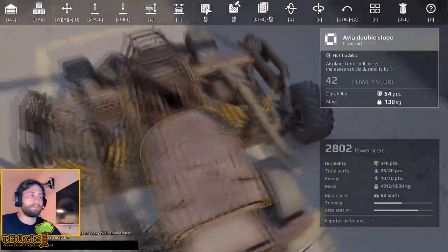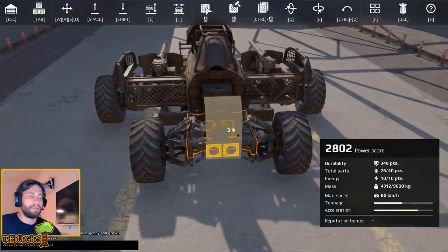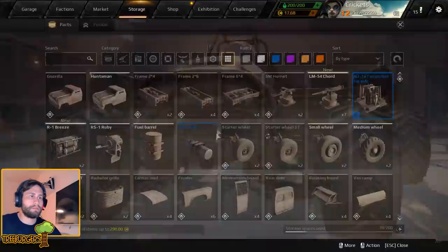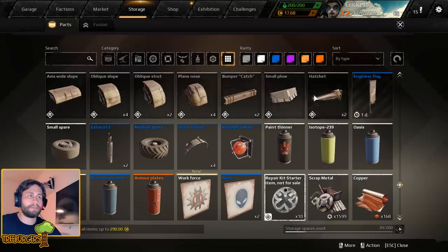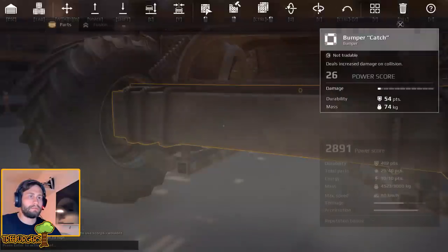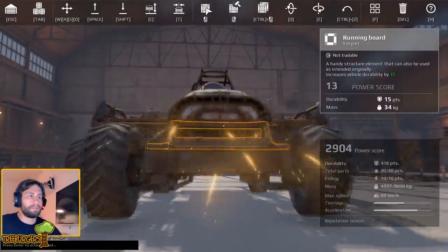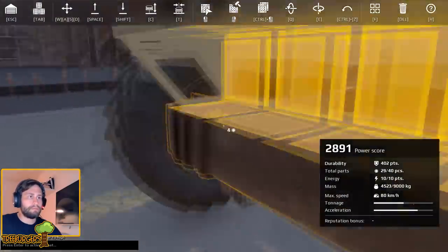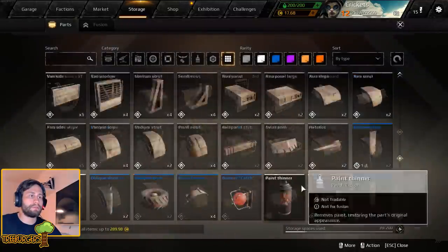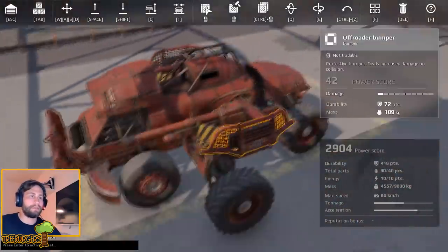Awesome, so now we have a dual cannon build which we can hopefully keep somewhere around 2900 power score. Let's grab ourselves a little bumper - there we go. Maybe slap something on - there, beautiful. So 2900 power score - very ugly looking but efficient nevertheless. Dual Avenger build.